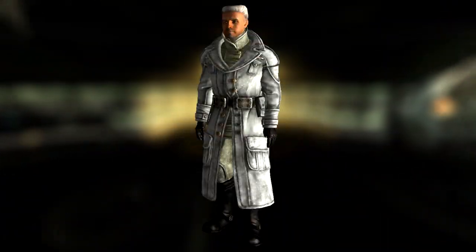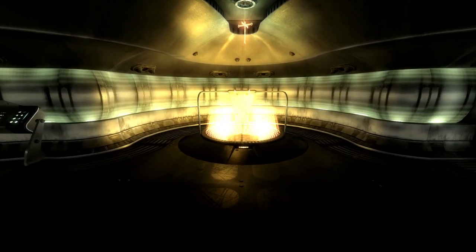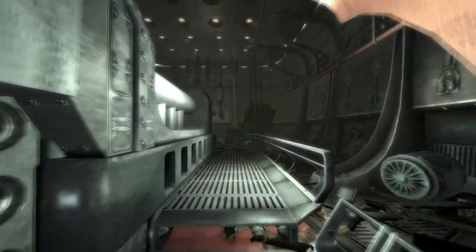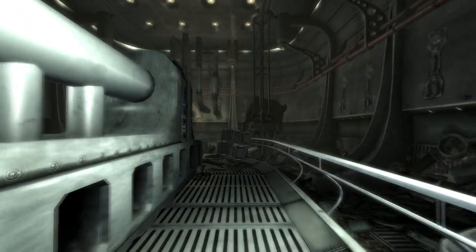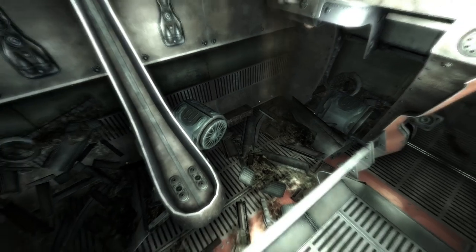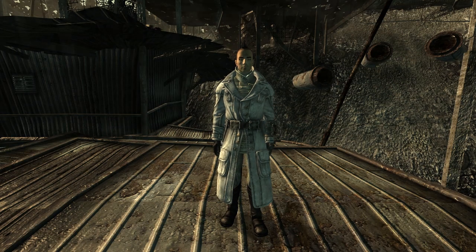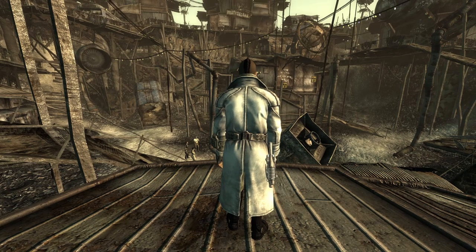Next up is General Chaser's Silvercoat. This is a unique version of Colonel Autumn's uniform and can be found within the maintenance level next to the hangar. Continue through the level until you come to a room with a catwalk in a U shape. On the right-hand side in a footlocker will be the armor piece. The coat has a DR of 20 and provides a bonus of 1 into charisma, 10 into small guns, and 5 into speech.